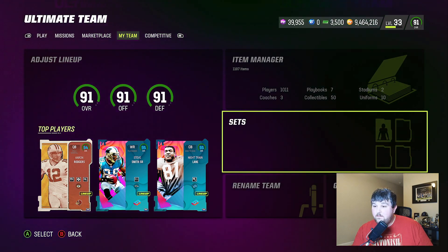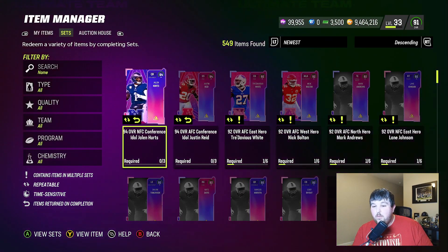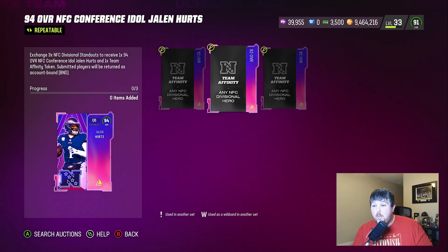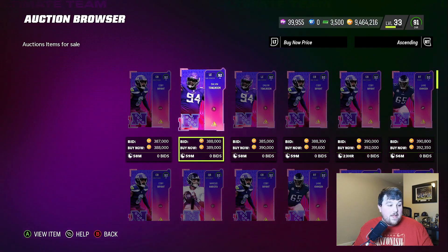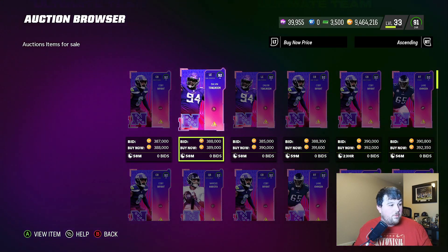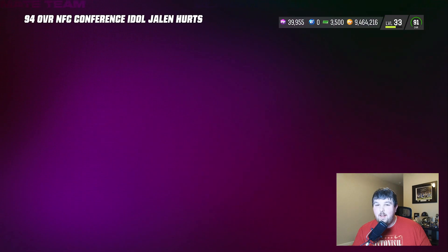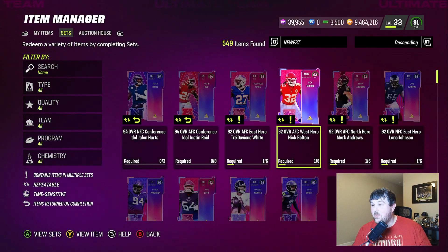We still got another day and a half. Let's look at the new Team Builders. To put it in perspective: if you want Conference Idol Justin Reed or Jalen Hurts at 94 overall, you're going to need 39 92-overalls, and you'll get them back as BND players. About 390 92s - so if you were to just buy these guys, 390 times 3 is 1.17 million coins. Jalen Hurts is going for a lot but less than 1.1 million.